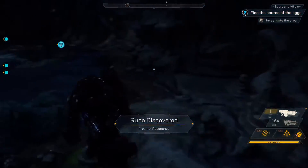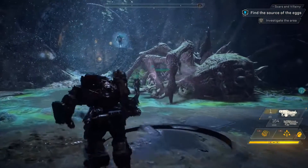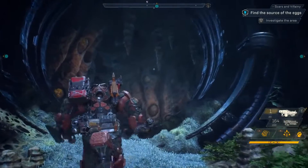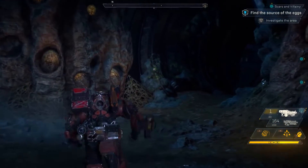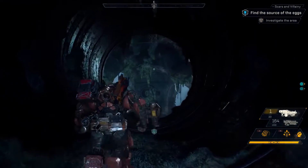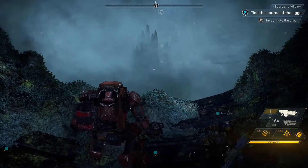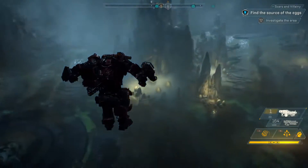Our Freelancers just discovered an ancient arcanist resonance. Interesting lore items and materials are scattered throughout the world of Anthem for you to discover and collect. By now you've probably noticed that our squad has some pretty awesome abilities. In particular, the Colossus has a Legendary Multimortar, and the Ranger has a Legendary Frost Grenade. Loot comes in many different rarities, and legendary items are very hard to come by. If you get your hands on one, they have special bonuses that make you more powerful.